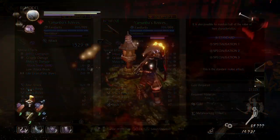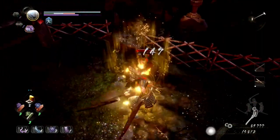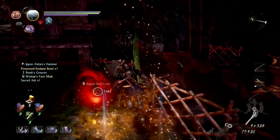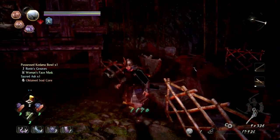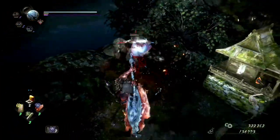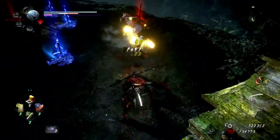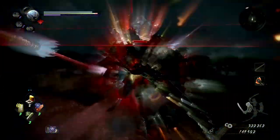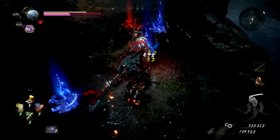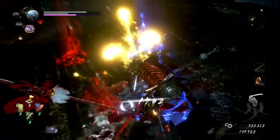The exact numbers aren't hugely important here and results may differ slightly based on how you've got your stats distributed. The takeaway is that you can scale off two stats and boost your damage even further, but you need to be investing heavily in those two stats in order to see any benefit from it. For me, 99 skill and 60 heart was the point where it started to benefit me. If you were splitting your stat placement amongst a number of different areas, you would probably be better sticking to the single stat scaling, or even the base level scaling, depending on how you've distributed your points.